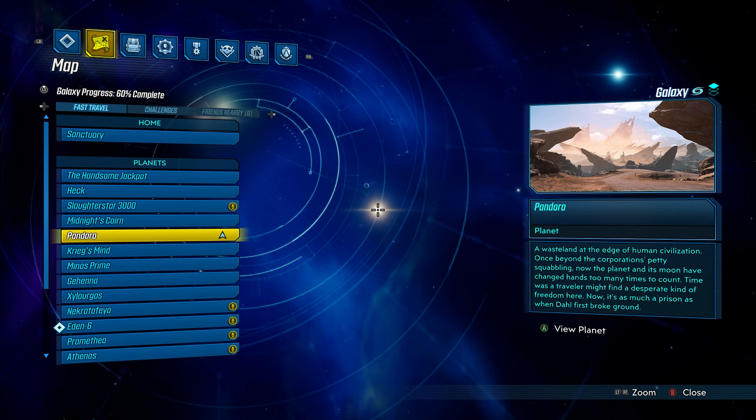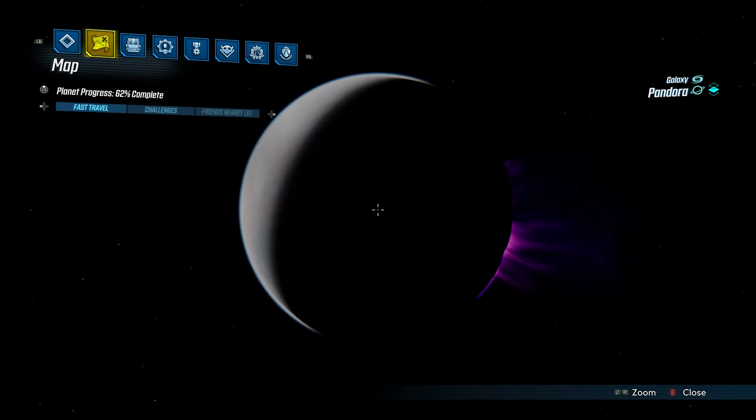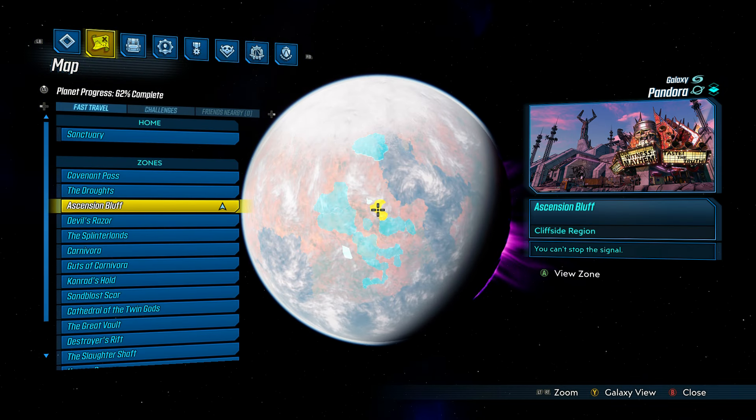With that, let's jump right into it. This week you're going to jump in on Pandora, and it's always in the base game — never in any DLC. So if you don't have any DLC, don't fret. It's always in the base game areas. You're going to go to Pandora and jump in on Ascension Bluff.